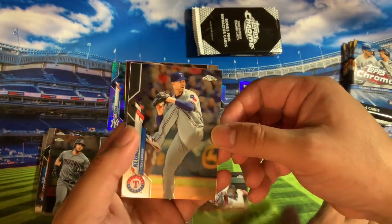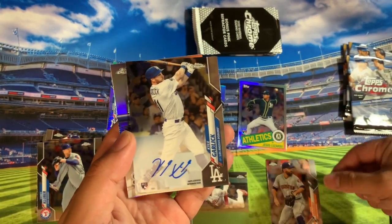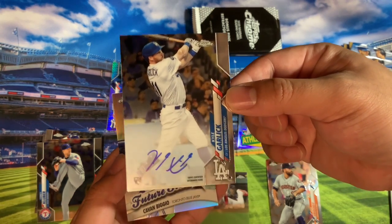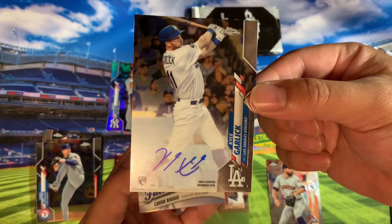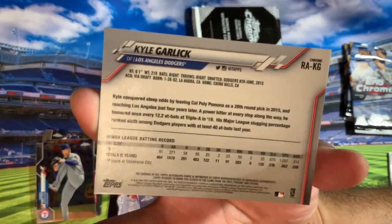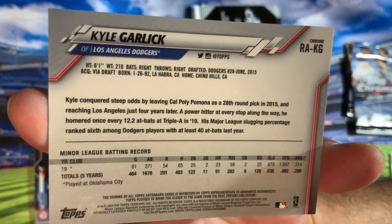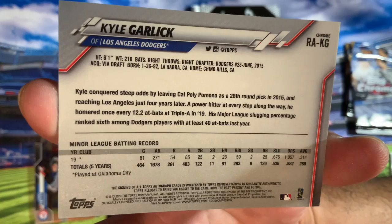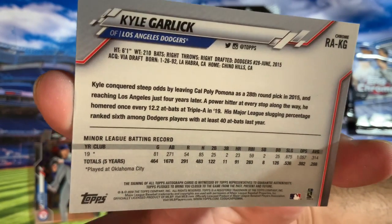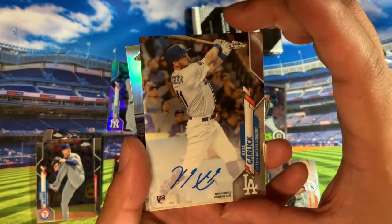This pack we got Corey Kluber and Jose Iglesias. We got an auto hit — I don't know who this is but this is a Dodger. Kyle Garlick. Garlick's good, right? Let's check out his stats. His OPS is good — over a thousand in 2019. Slugging's really good, he's hitting above .300. He's really good. But he's like 28 years old, so he's kind of old for a rookie, but his numbers are nice. It's a nice hit.